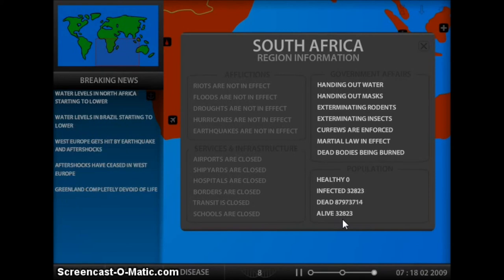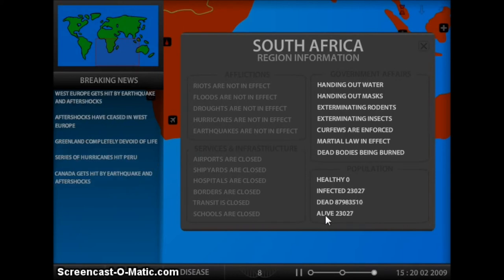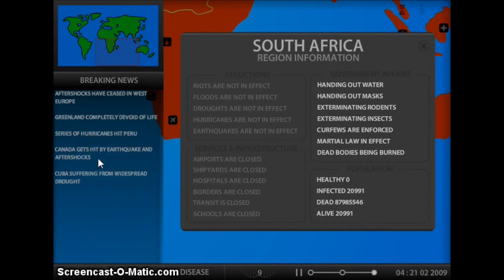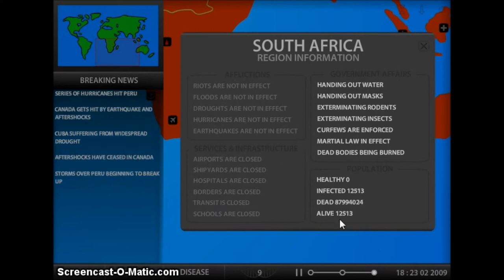Greenland — completely devoid of life. We're about to have another place completely devoid of life. And Canada gets aftershocks. Earthquakes. And Cuba has drought. We're like at 10,000 people left in South Africa. That's not good. However, that is good if you're the disease.